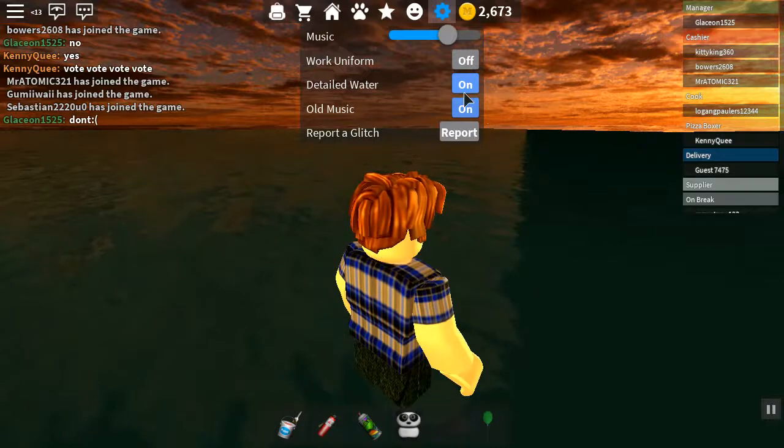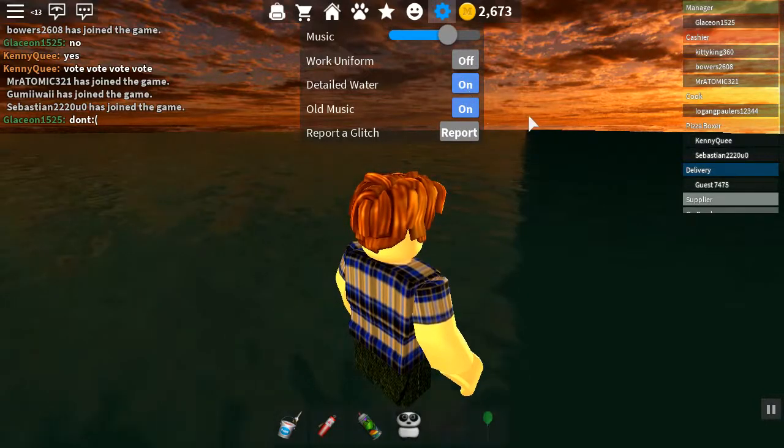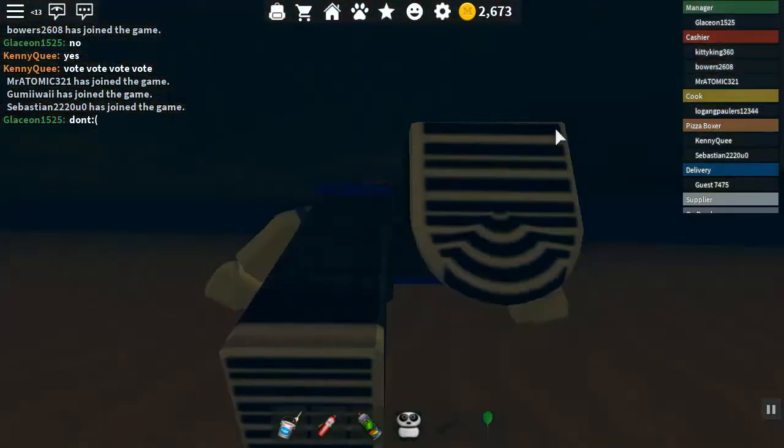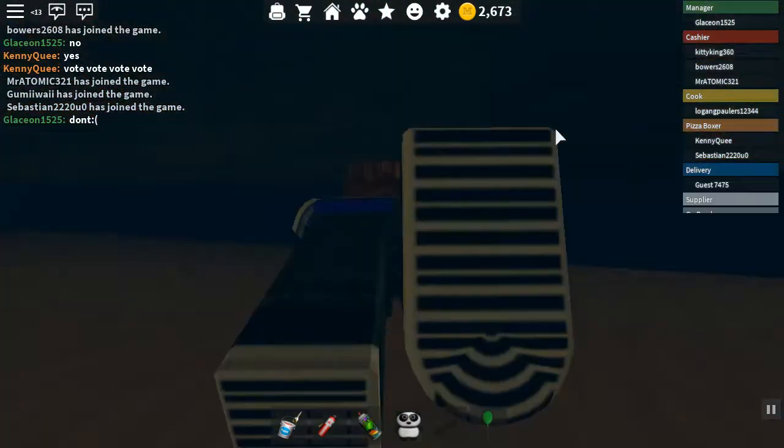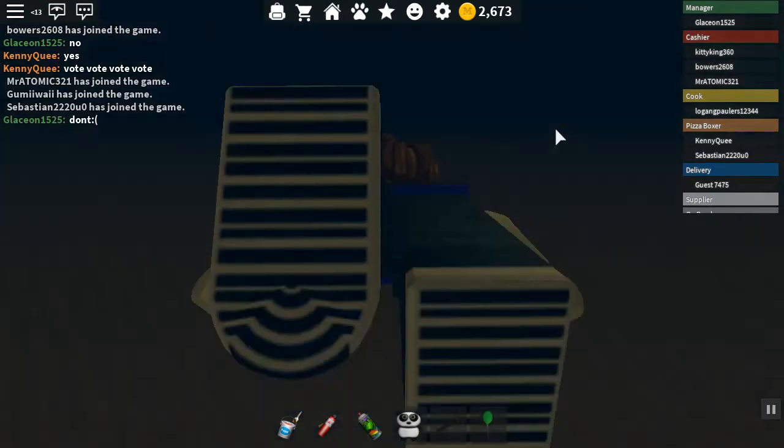You have to go to the settings and then have detailed water on. If you don't have this on, you just fall through the map. If you do have it on, this will happen - see, you swim. After this part you can keep on swimming all that way and then get there.